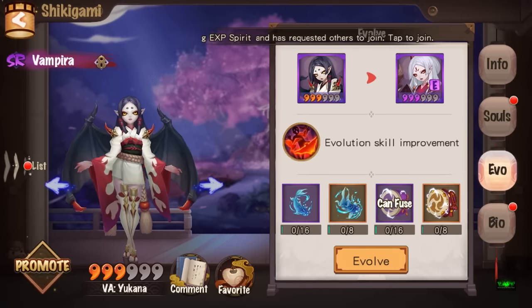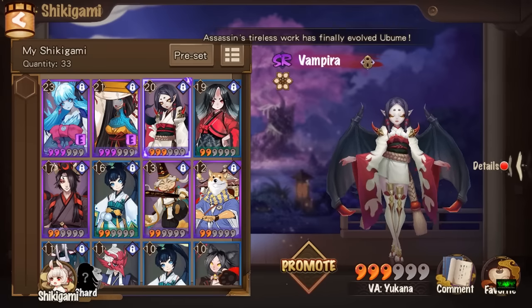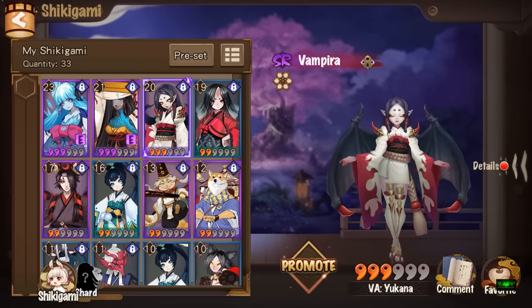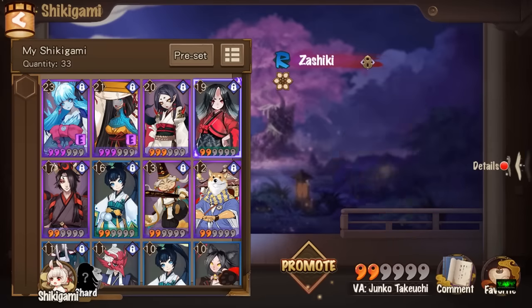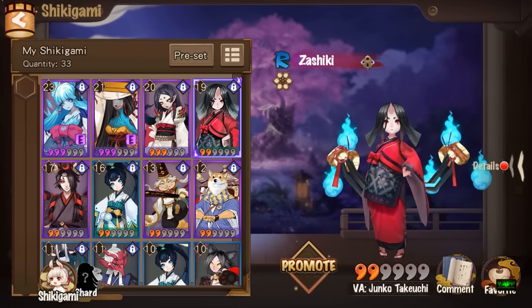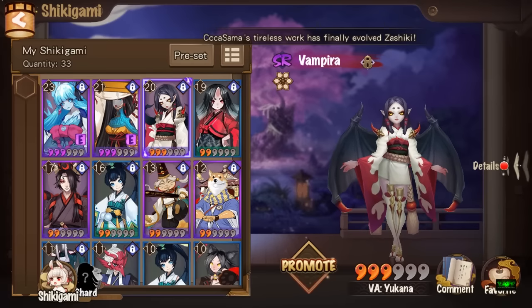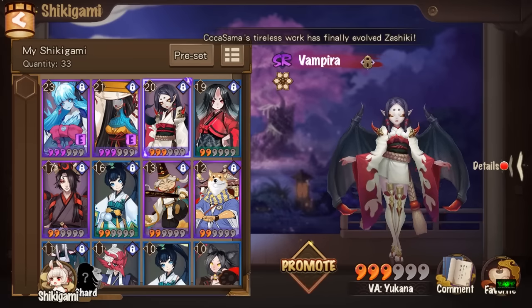The good thing about this game is that when you go up a star, your levels don't reset back to zero — it stays at the same level as before. You just need to bring it up to the new max level: three stars is level 25, two stars was level 20. You also need fodder matching the star level — two-star max needs two two-stars, three-star max needs three three-stars, and so on up to five stars.